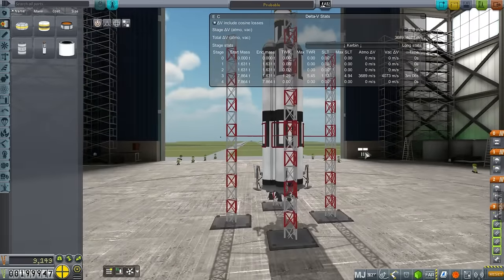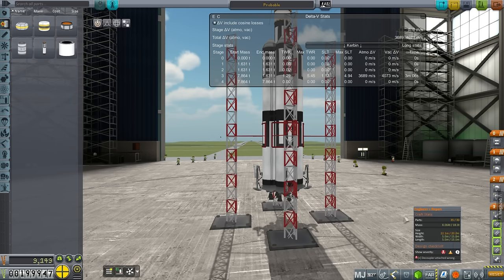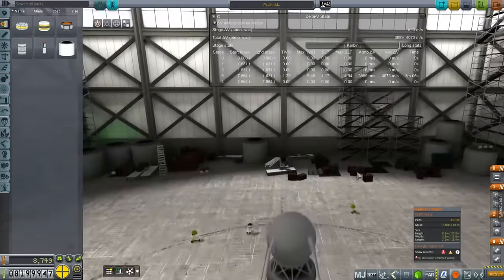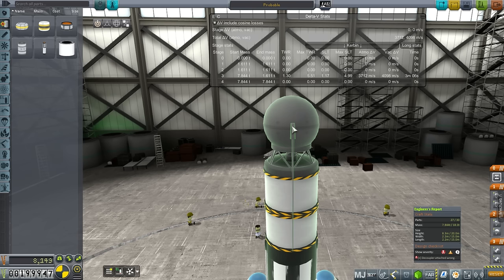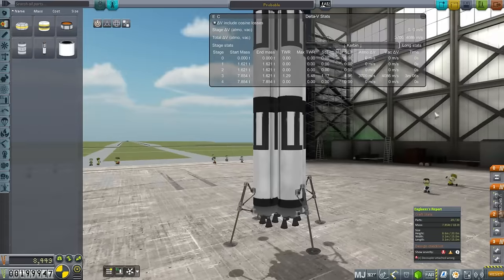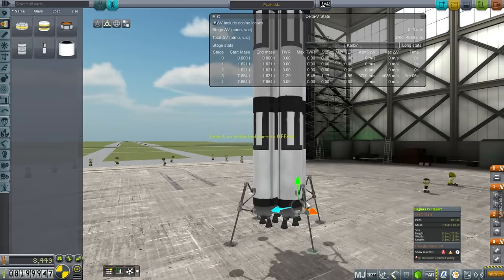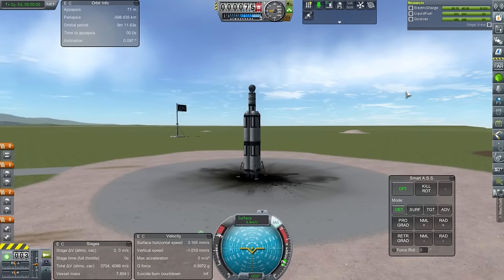Oh wait — I've encountered a problem. The launchpad can't support vessels over 30 parts, and we have 35. The Stayputnik will not have 4 antennas — it will have 2. That gets us to below 30 parts. Let's also move the landing struts up so it can sort of balance on its engines just in case. Alright, just going past the atmosphere and hopefully into orbit.